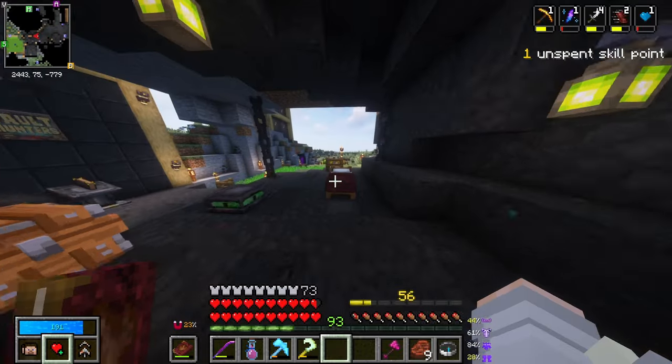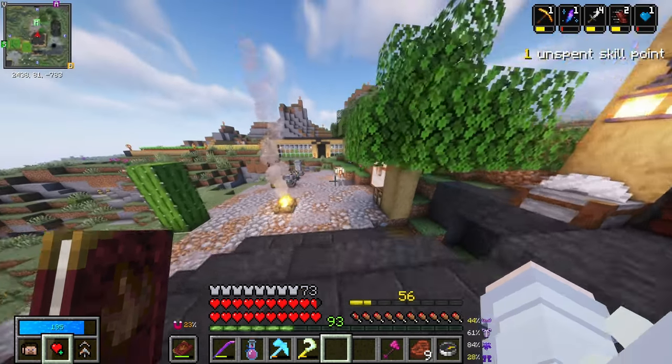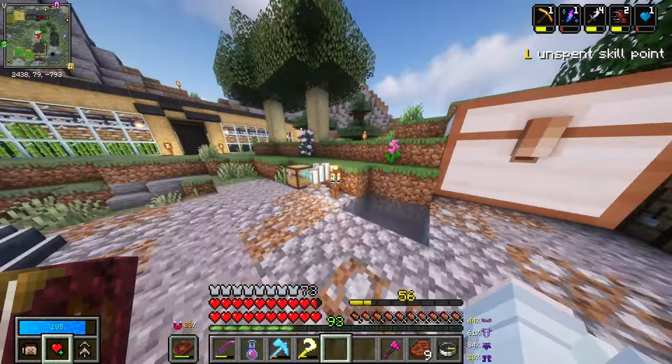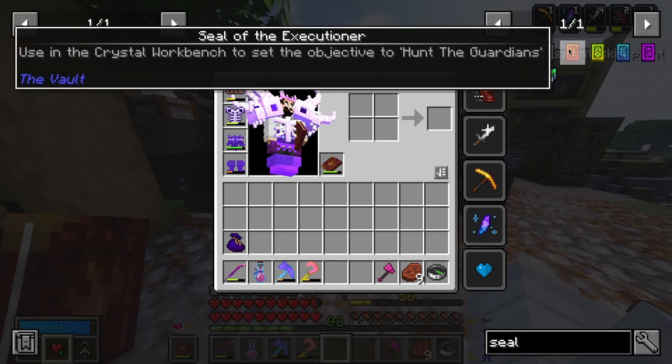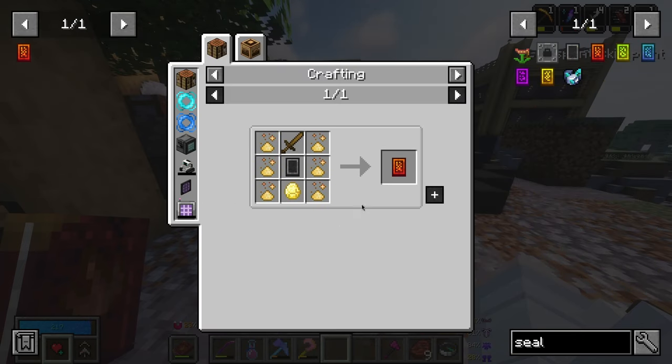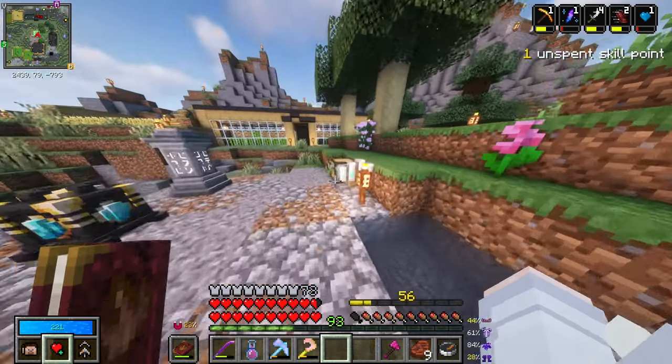I have one aspect skill point, which I'm not going to use because I'm saving it for bigger and better things. I need to make this and then I need to go ahead and make some sort of seal. I'm pretty sure that this is a seal of the Executioner — it should be pretty easy to make, so let us go ahead and do that.